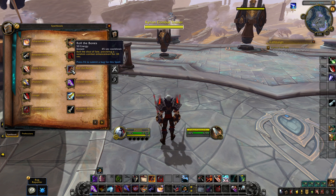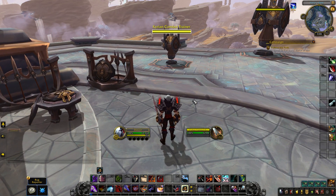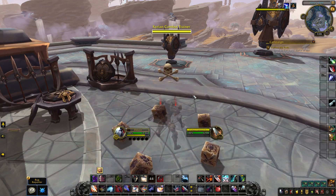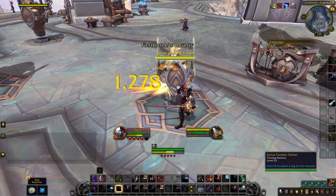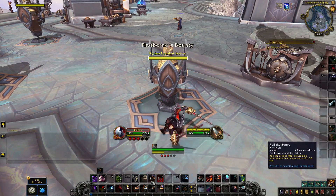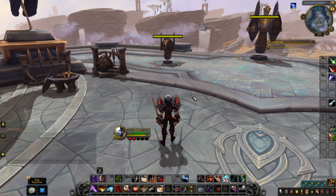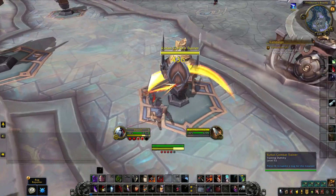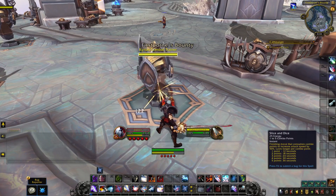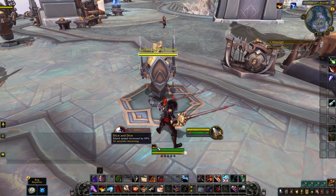Roll the Bones can still give you anywhere between 1, 2, and 5 buffs. In the Battle for Azeroth playstyle, you essentially would want to build combo points and keep re-rolling until you get the one buff you want, or any 2-buff or 5-buff combo. So how does this impact the spec in Shadowlands? Here comes Slice and Dice to create some normality to the spec. Slice and Dice is a buff you maintain with combo points - you build combo points and maintain Slice and Dice the whole fight. And that's essentially the playstyle you'll have, together with Roll the Bones.